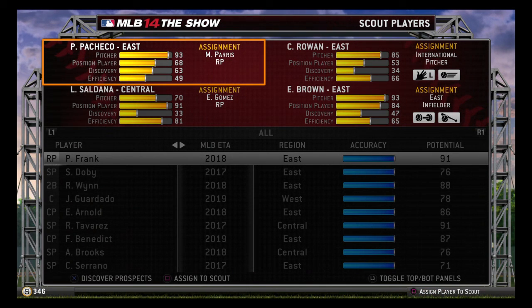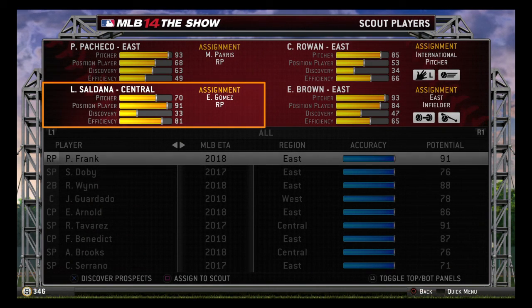The first thing you're going to do is choose a variety of scouts with different strengths. Like you can see here, Pacheco, who's in the East, is 93 on scouting pitchers but only 68 on position players, so you're going to want to use Pacheco to scout pitchers. And Saldana, he's in the Central, he's 70 on pitchers but his position player rating is 91, so you're going to want to use him to scout position players. Then you're going to have to look back at your roster and say what positions am I going to need in the future, and then scout for those positions. I make a list of how many position players I have in each position, which positions I'm going to have to replace, and then I go in and scout those positions.